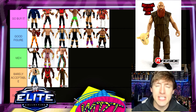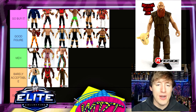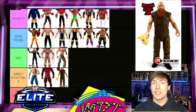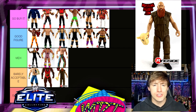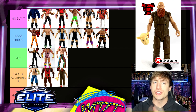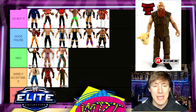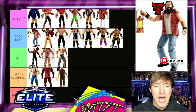Eric Rowan — Barely Acceptable, close to Garbage. The jumpsuit is problematic — they should've just given us a body with a velcro jumpsuit similar to the Elite 32 Daniel Bryan approach. The angled sleeves mean his arms can barely move outward, making him a headache to pose. The only reason he avoids Garbage is the acceptable head sculpt, completing the Wyatt Family, and the sheet mask accessory.